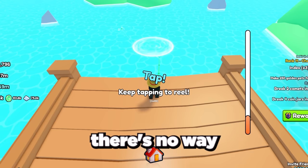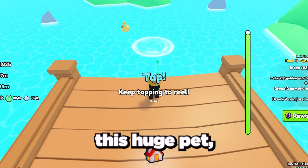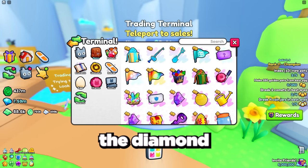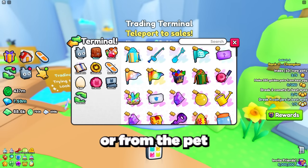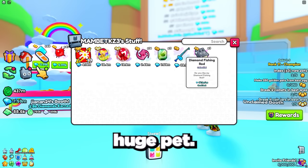Right now there's no way to automate the fishing process for this huge pet, but to increase your chances make sure to either buy the best fishing rod from the merchant or buy the diamond fishing rod from the trading plaza or from the pet index rewards, which also boosts your chances of getting better rewards and the new huge pet.